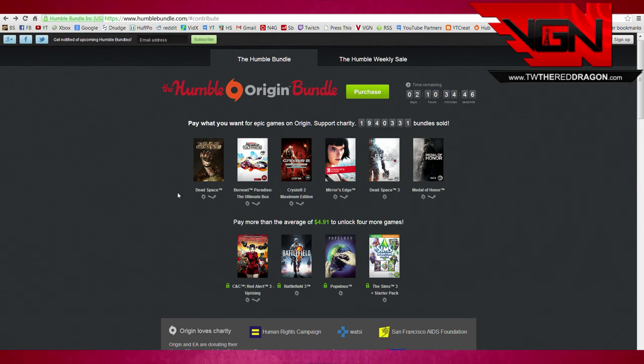Here's the deal: you can buy all of these games up here at the top for as little as one dollar. You pay one dollar, you get all of these games. If you pay the average or above — which currently on my screen is four dollars and 91 cents — then you'll also get these additional games included as well. It's a huge deal.